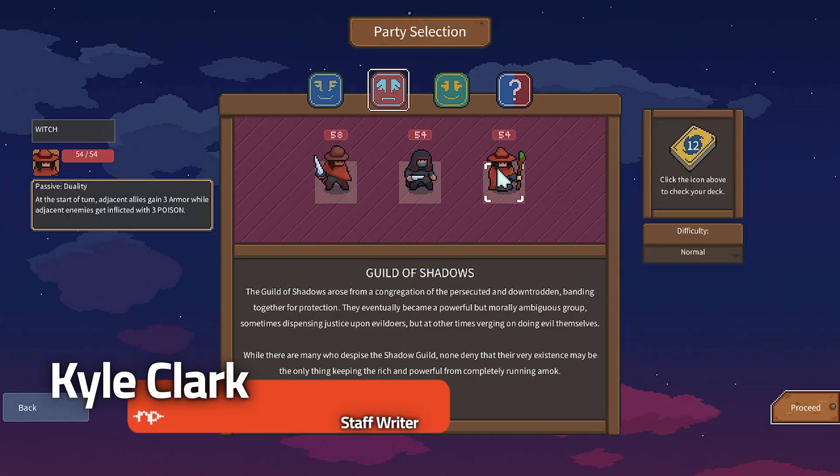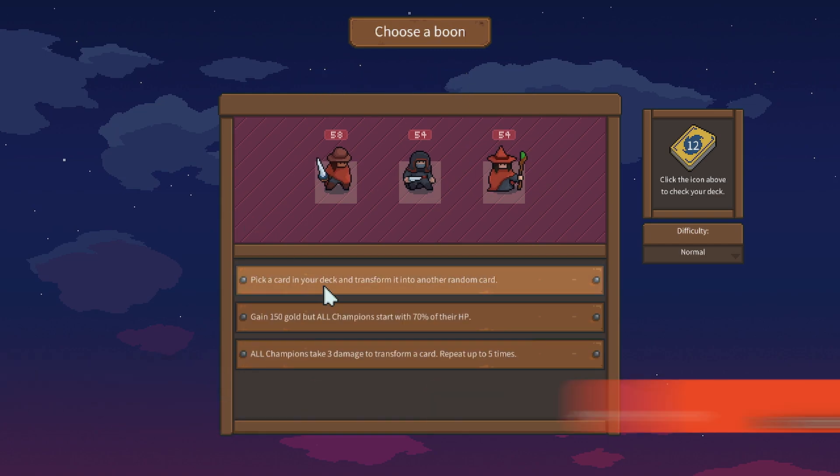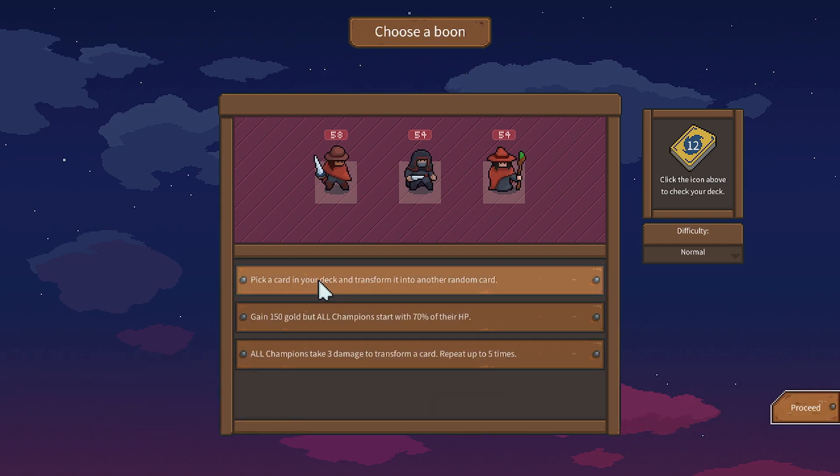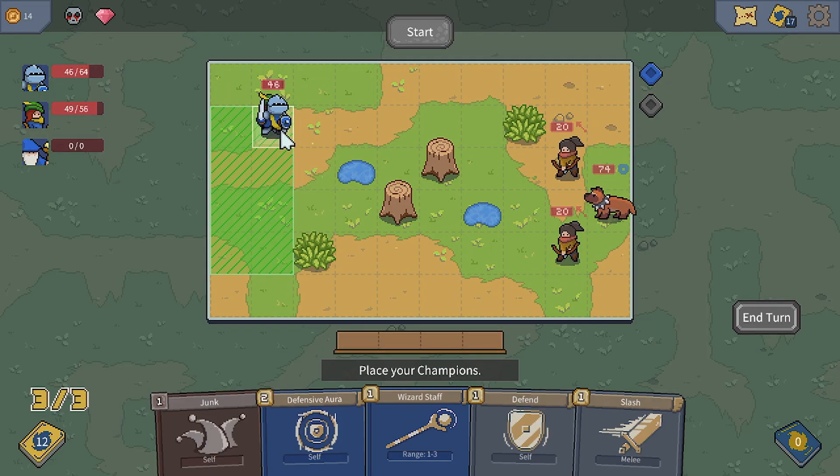After some time in early access, developer Yongjist Yong is releasing the launch build of their deck building adventure, Sigil of the Magi. During this period, updates and feedback shaped the experience for the full release, and it shows. That said, post-launch updates may be needed for this game to reach its full potential.